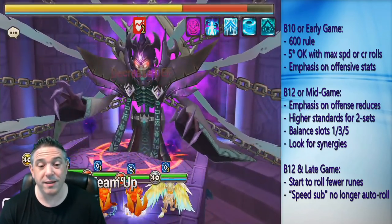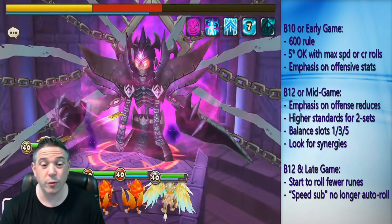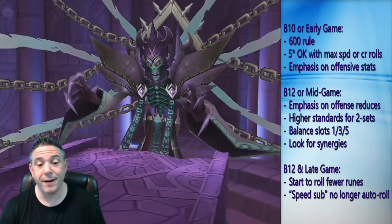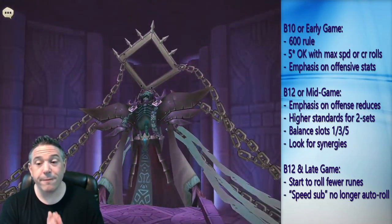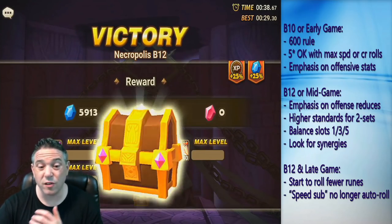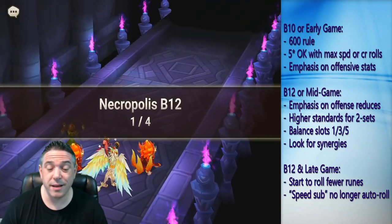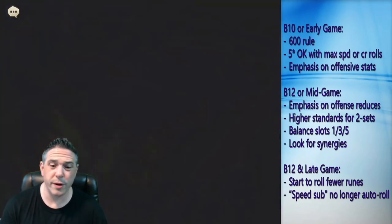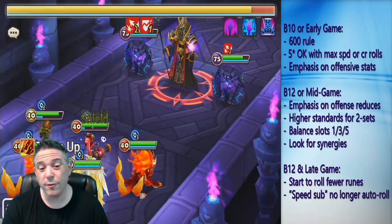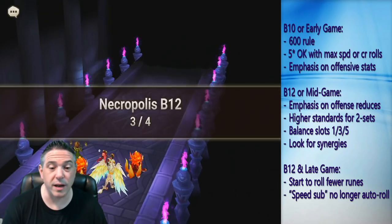The only exception is if you wind up multi-rolling max speed or max crit. So if you have a 5-star rune that quad rolls speed, that's 25 speed — that rune is going to be usable for a long time. But for the most part, 5-star runes are not going to be super useful once you've got 6-star drops every single dungeon run. My recommendation is don't take slots 1, 3, or 5 to +15 at all, unless it's basically a high triple roll or a quad roll. For slots 2, 4, 6, only take them to +15 if they have decent substats and you're actively using them on a monster.